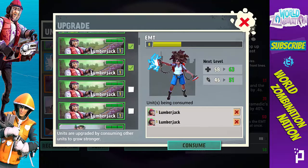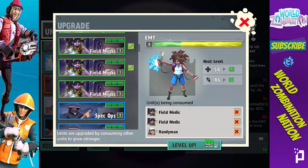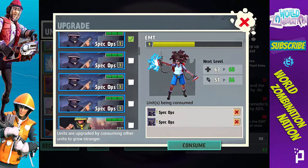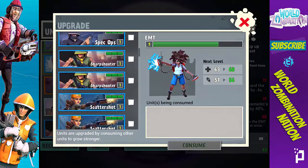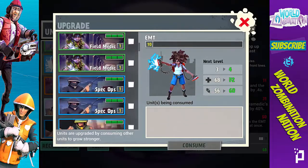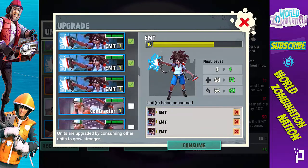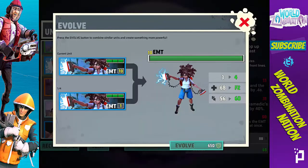Let's get rid of some of these lumberjacks — consume those. I'm personally not a fan of handymen, so I'm not keeping any of them. Let's get rid of some of these field medics and a ton of these spec ops — I don't really use spec ops that much. I like sharpshooters a lot more. We got two left — consume these. We're at level nine, making our way. Sharpshooter, I love them — my favorite. Let's get rid of one of these scatter shots, confirm that. We're at level 10 now, almost ready to evolve.